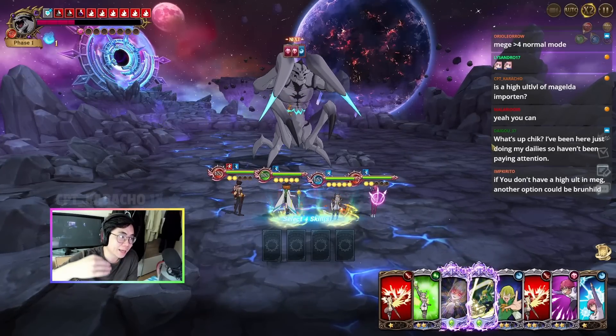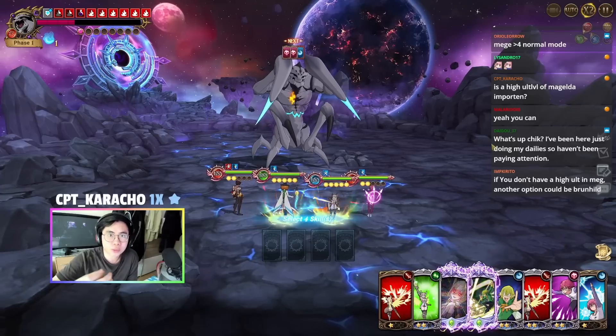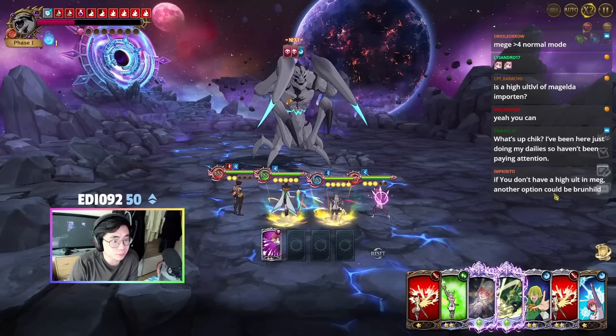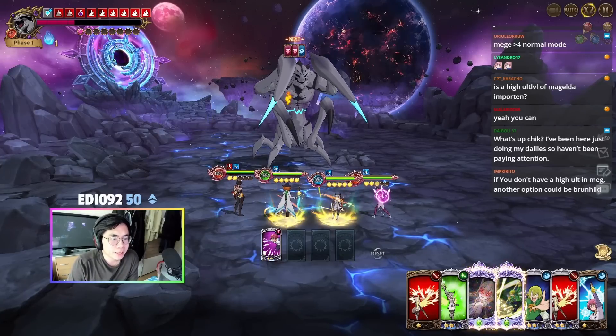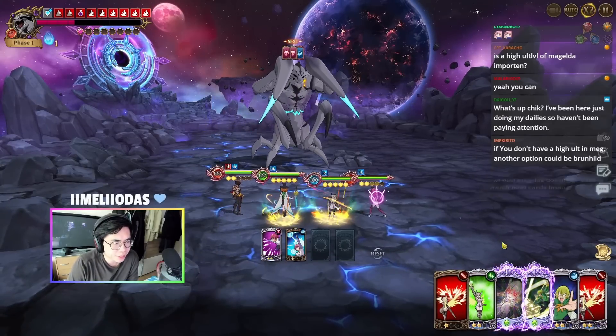In the previous turn that would have worked too, but what we're going to do now is use attack seal because attack seal is another debuff. Then we're going to rank up this buff because unfortunately we have nothing else.